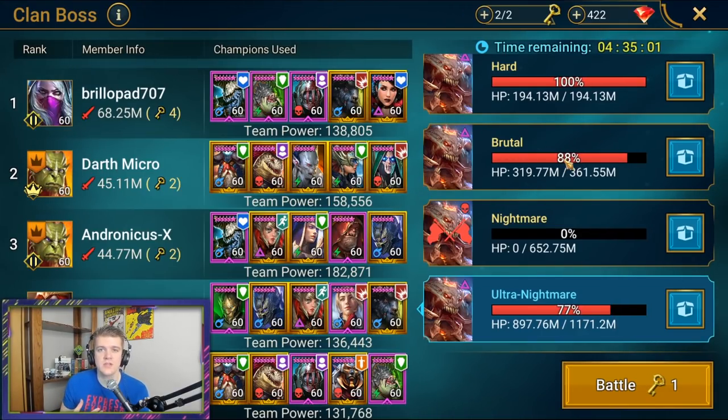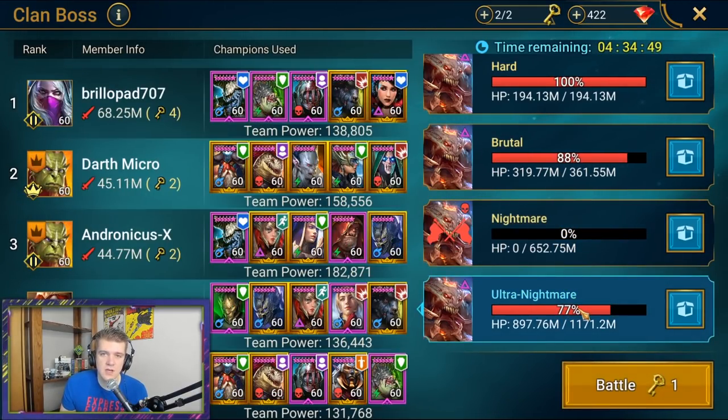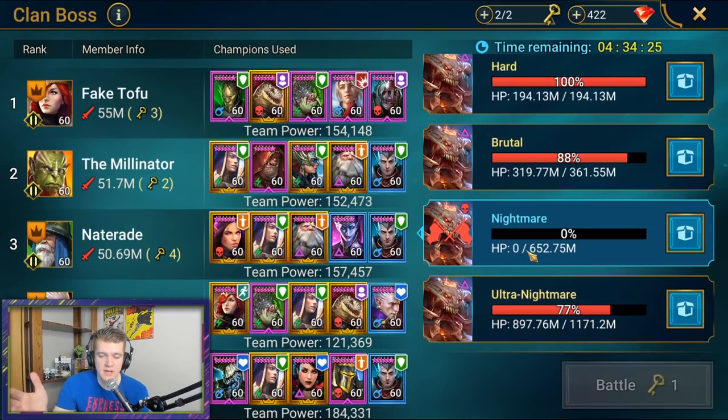The next thing on the list is making sure your characters are speed tuned properly, which is based on a lot of factors. The first factor is whichever boss you're on — the boss's speed changes. For example, Nightmare is 170 speed and Ultra Nightmare is 190 speed. You're obviously going to want to make sure you go faster than that.